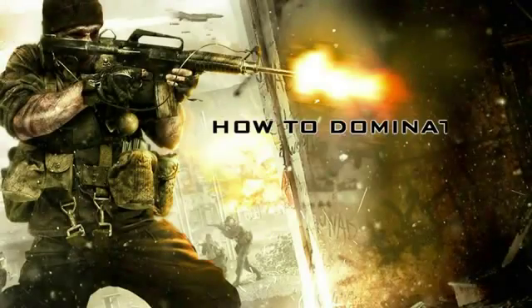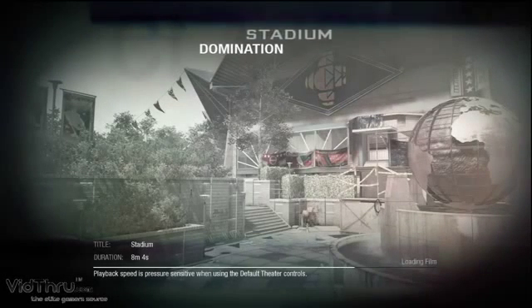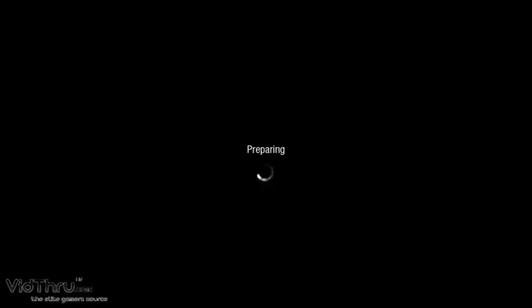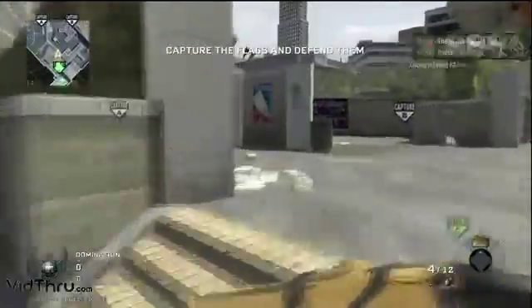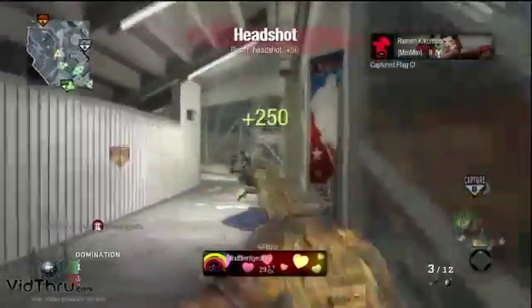Hey everyone, I'm Maximillian and this is episode 2 of how you can dominate Black Ops using the Stakeout. We're going to start this off with a ground war game on Stadium. A lot of folks really hate the maps from the map pack, but I kind of like Stadium — at least half of it. The other half I never do well on. This is going to be a run and gun game, and my three perks are Hardline, Sleight of Hand, and Marathon.